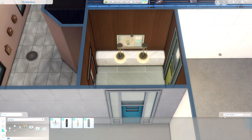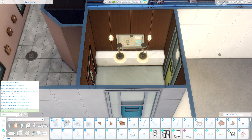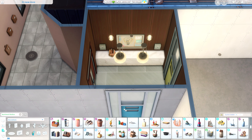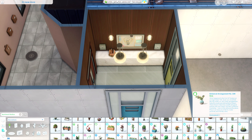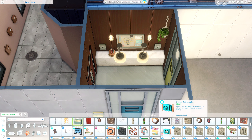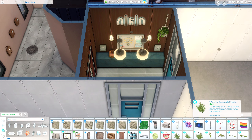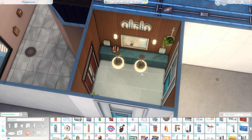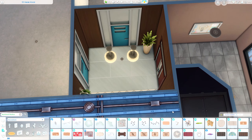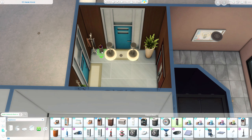Something to note: exactly one window in this whole apartment is different from the others. All of the windows are black except for one, which is white. I feel like I need to talk to somebody at The Sims — why? It's just torture to have one window a different color. I get that it matches the facade outside, but you're not going to see that very often, so I'd rather it all match on the inside.